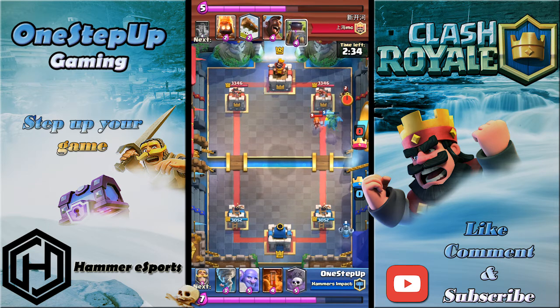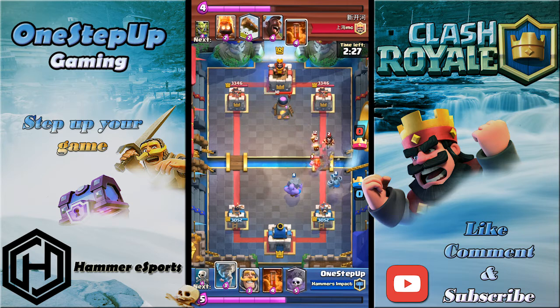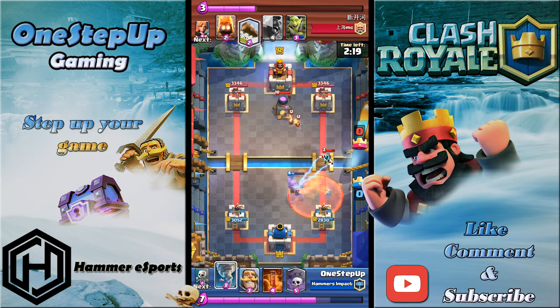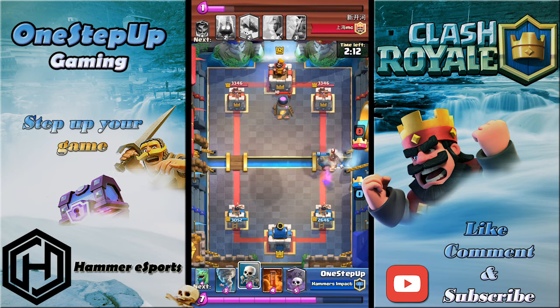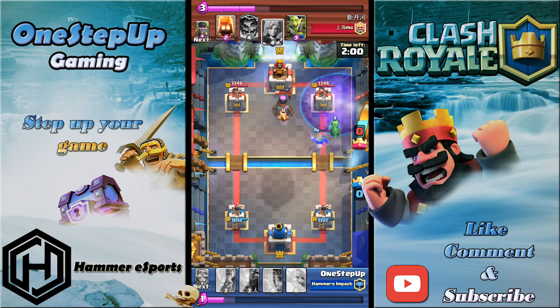Here in the first replay I didn't play the Graveyard because his Valkyrie was already there and he was ready with his Electro Wizard plus Valkyrie — that would have been a waste of six Elixir. Smart decision not to go Graveyard there. His Poison chipped away my Hog plus Electro Wizard, so I placed the Knight to defend against the Fire Spirits, then used Skeletons to stall the Hog, which got one swing off after a Log by my opponent.